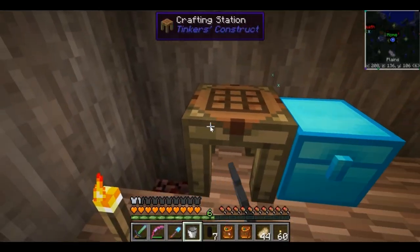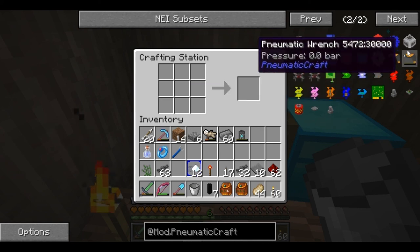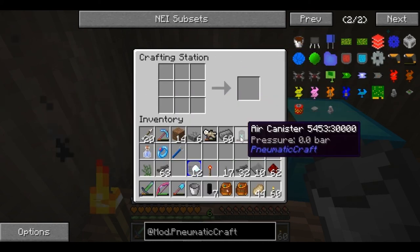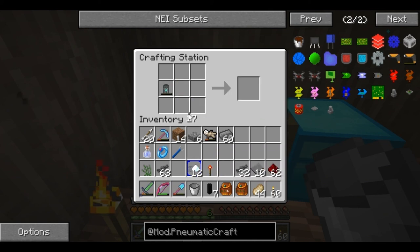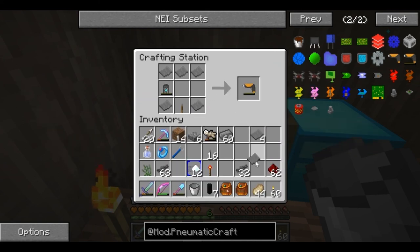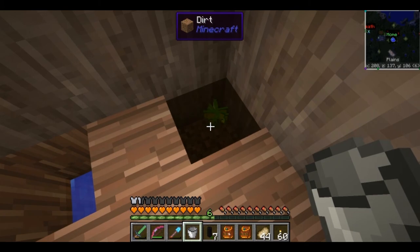I need to be in here, not there. Now we have it - we'll do it manually then. There we go. Now that we have the pneumatic wrench, we need something to use the pneumatic wrench with. Let's pick these up.